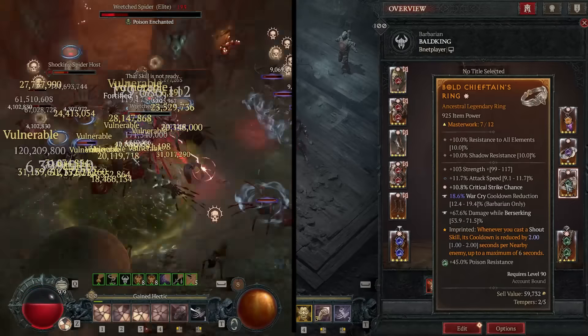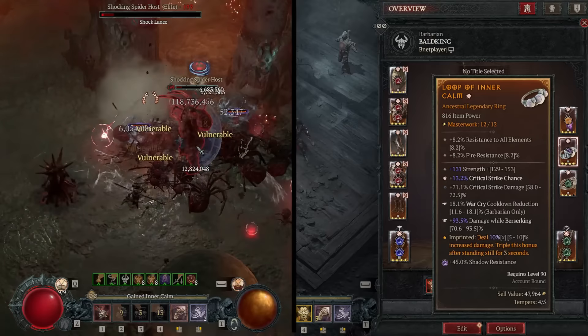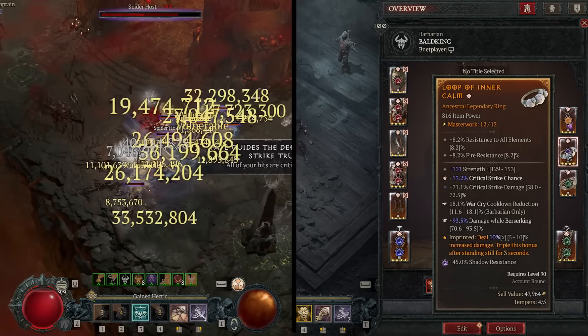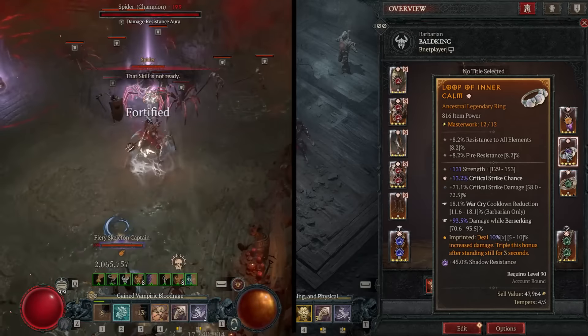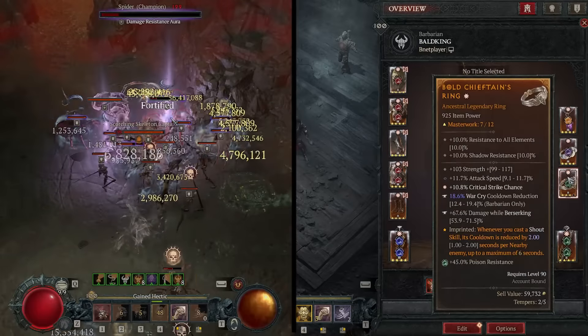For rings, focus on getting a greater affix crit chance and masterwork that. Attack speed, strength, and crit damage are all godly stats. This is also where I'm sorting out damage while berserking — two decent rolls are enough as I'm handling the Blood Rage node in the paragons instead.